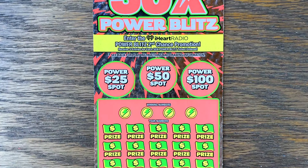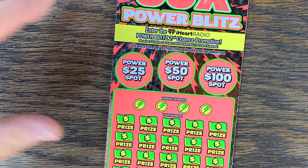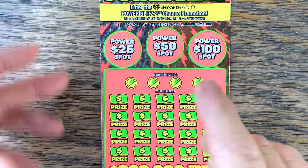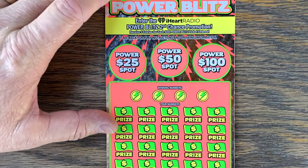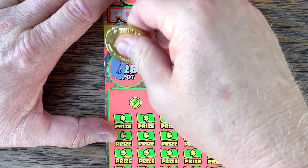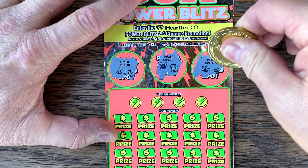Let's see if we can't finally hit that Power Spot. We need two matching to win the Power Spot — $25, $50, or $100. This is a match and win; money bag is the auto win, 10, 20, 50 times. Can we get the Power Spot? Star... chip... vault? Nope.